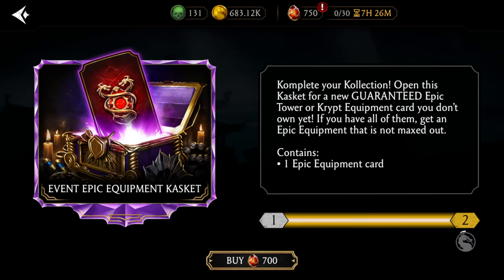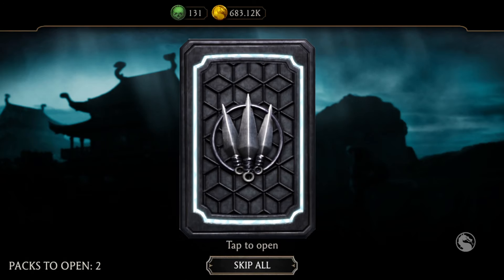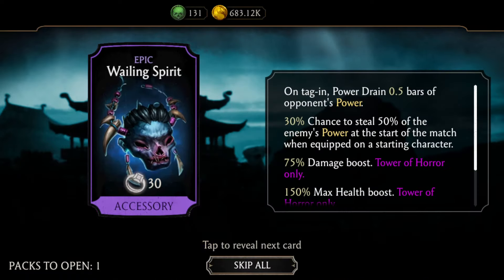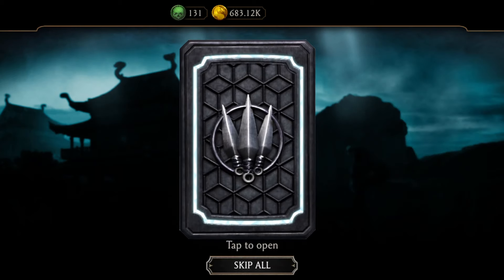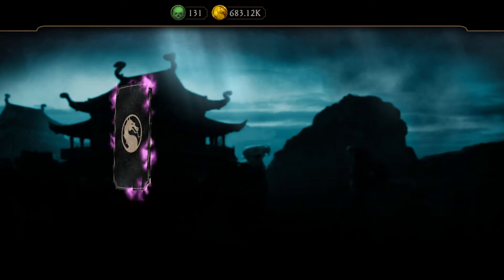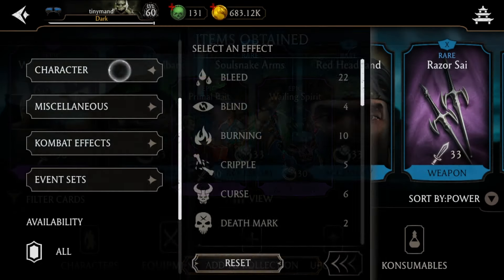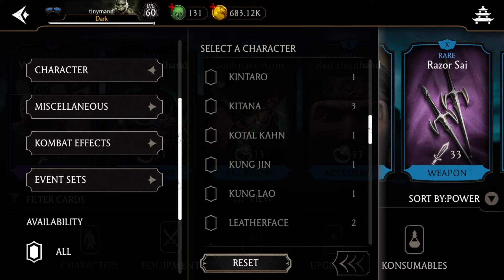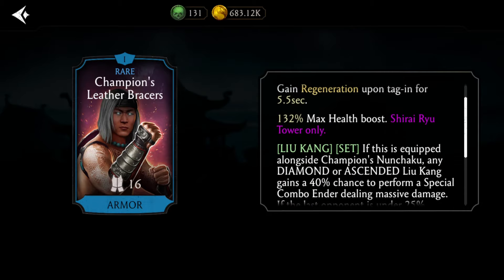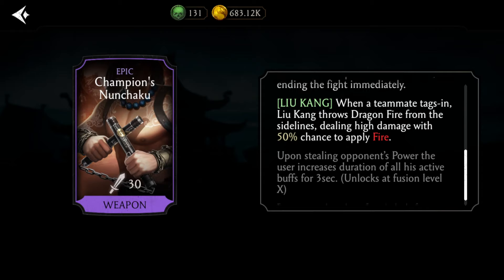Dragon crystals are important and very difficult to get, so the moment you have 350 dragon crystals, open a casket to get an epic piece — that's the number one priority. When it comes to epic pieces, make sure to get a friendship or brutality set as soon as possible. These are sometimes available in the crypt store over consecutive seasons or as tower drops. You'll need them when fighting bosses that revive or cheat — brutalizing that boss prevents unnecessary suffering and ensures you can win the fight.